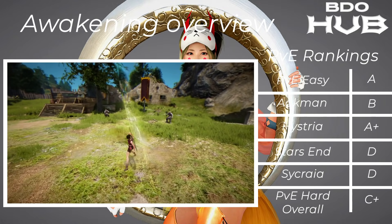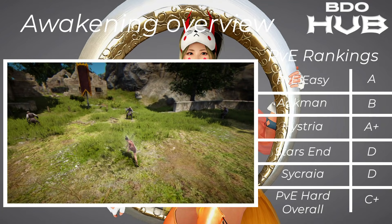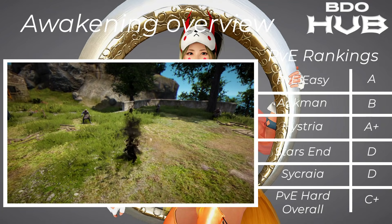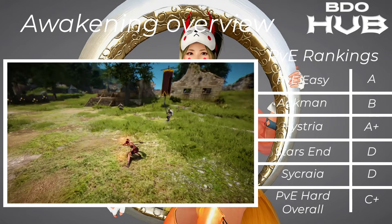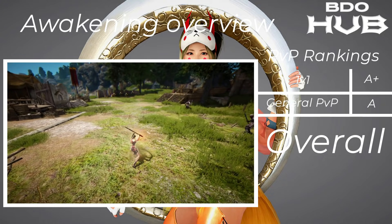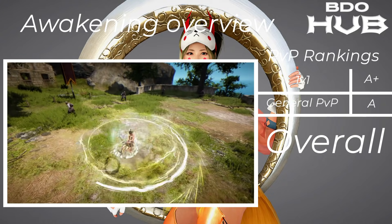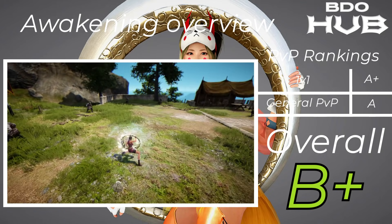The Kunoichi Awakening. PvE easy is an A. Akman B, Hysteria A+, Starzen D, Sycraia D, PvE hard overall C+. But the succession will pull it back. For PvP it's solid in 1v1s — a very solid A+. In general PvP an A — there's always a spot for a Kunoichi. We give this class a B+.